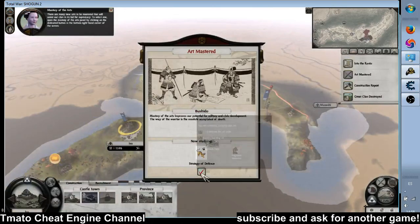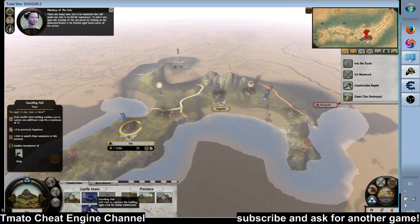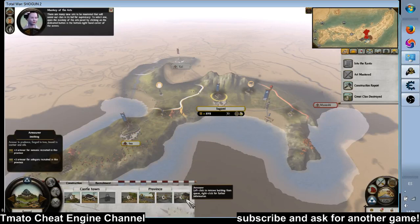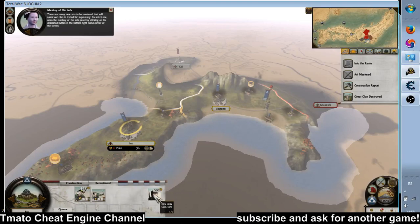There are many new arts to be mastered that will assist our clan in its bid for supremacy. To select one, open the mastery of the arts panel by clicking on the dedicated button in the interface.